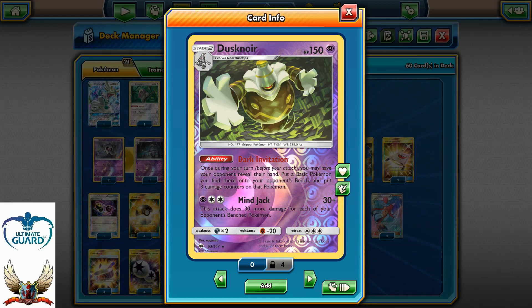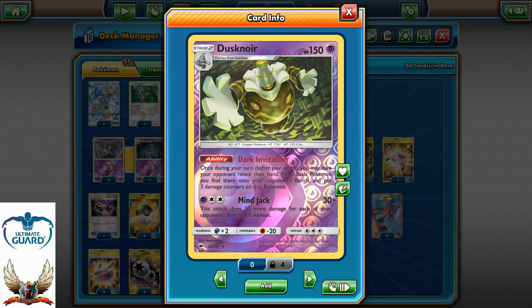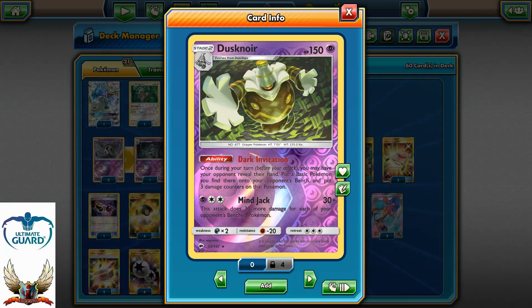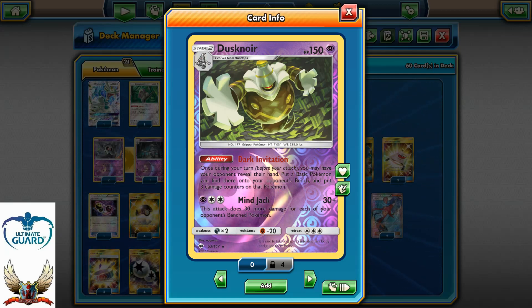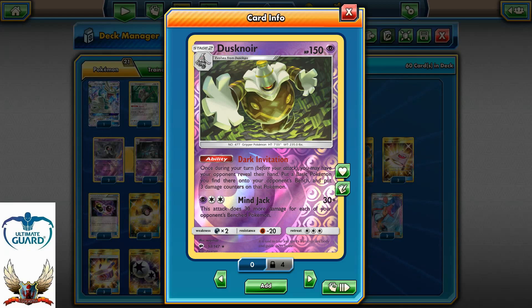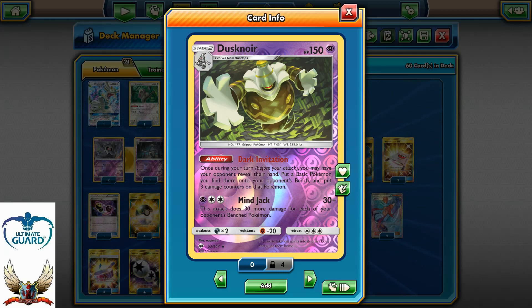Dusknoir has multiple advantages: first, you can put your opponent's Pokemon on the bench and place three damage counters on it; second, you can look at their hand; and third, Mine Jack can also hit for a lot — 30 plus 30 more for each benched Pokemon. With Dusknoir and Mine Jack we can actually hit for more than 190 — around 180 plus Choice Band for 210, enough to KO 210 HP GX Pokemon.